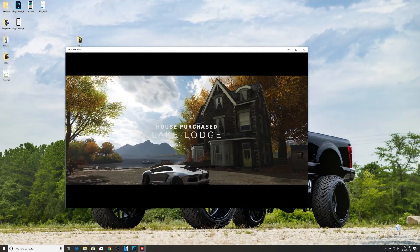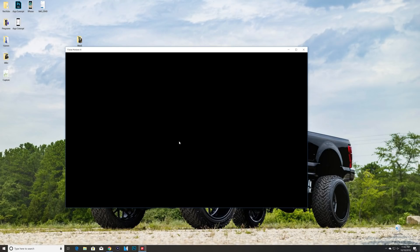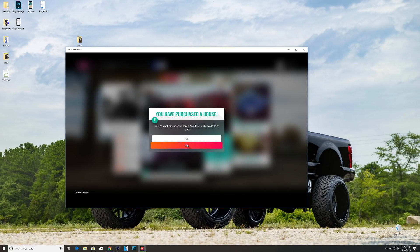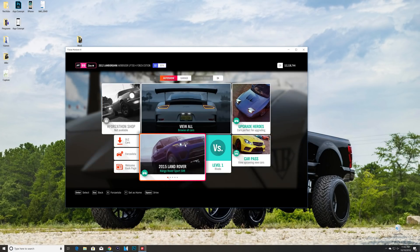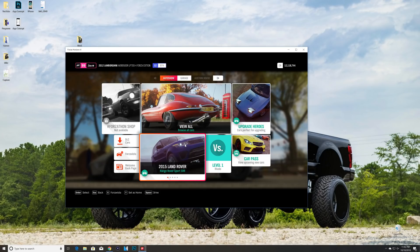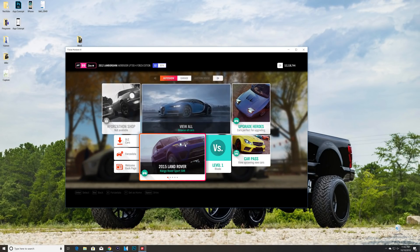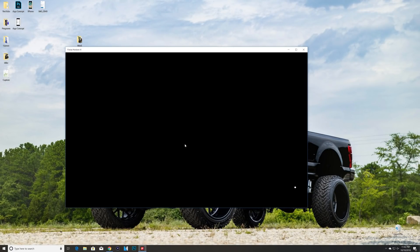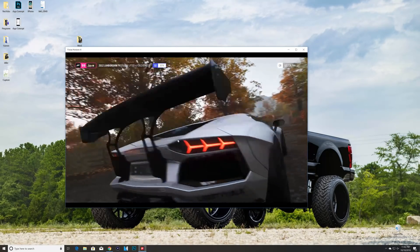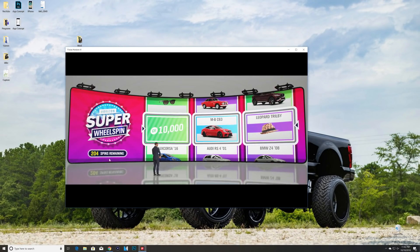Make sure you're purchasing it for free — do not buy the five million dollar one or you'll waste five million credits. From there, make sure you click 'no' on the next screen, because clicking 'yes' will mess things up. Back out of that screen, give it a minute to load, then go back to the menu and go to Horizon Life super wheel spins.